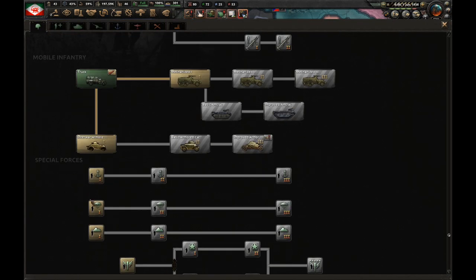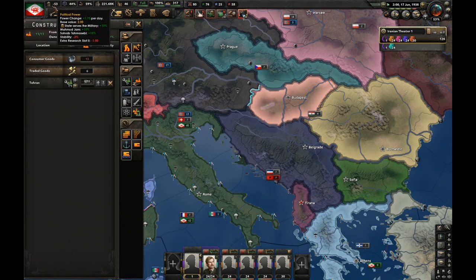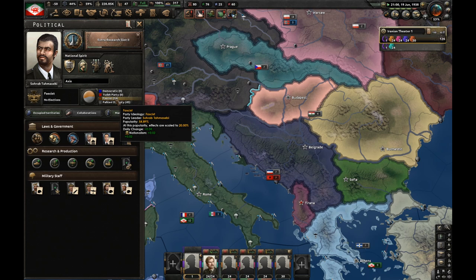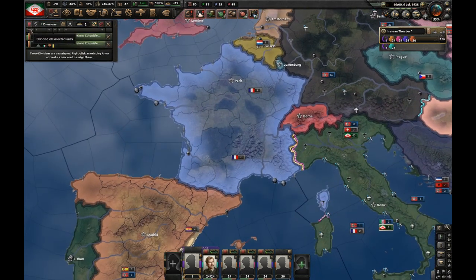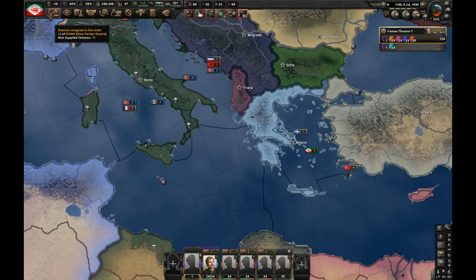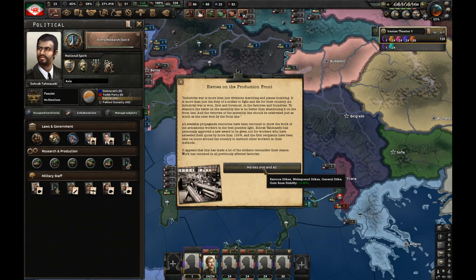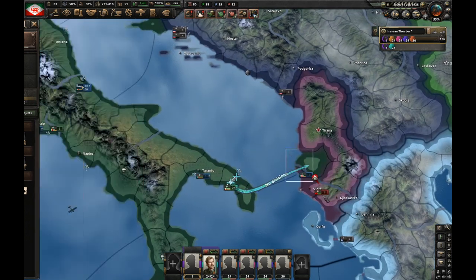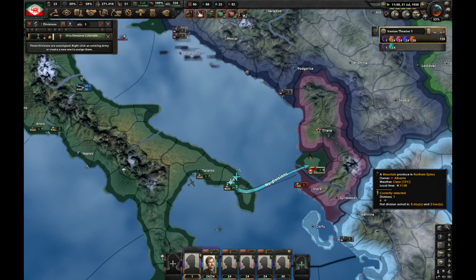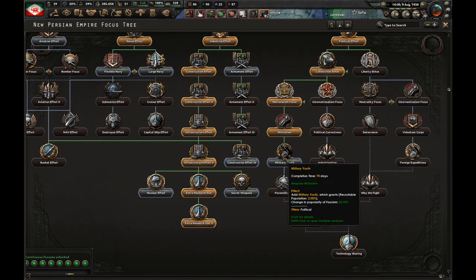I'm going to research paratroopers — I'm going to need them. Let's not waste any more political power. Italy can naval invade Albania; let's request their forces. Just like that we can take out Albania. After extra resource slot two I'm going to go for military youth.